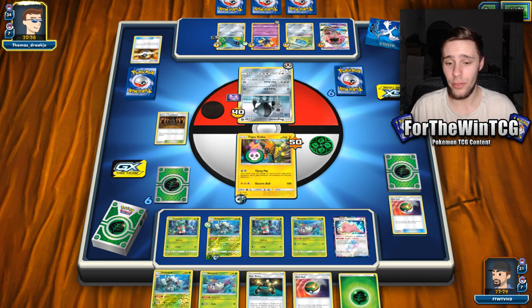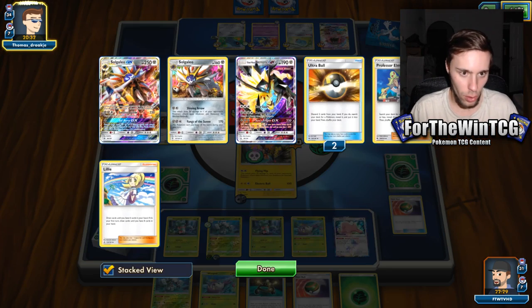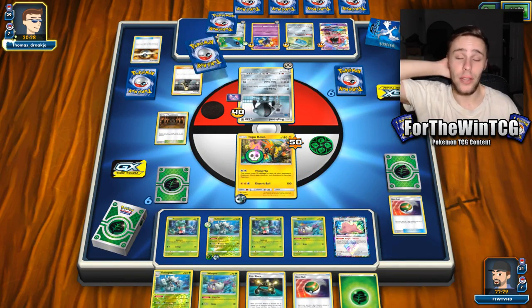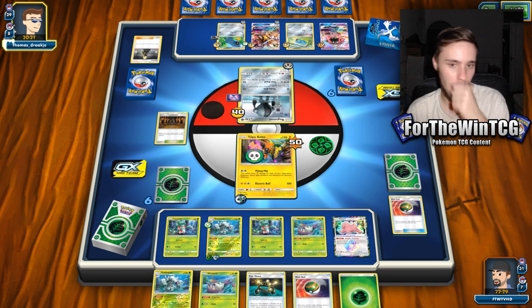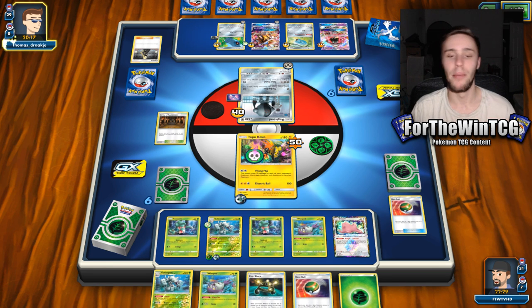It looks like they're in a very tough spot. This is quite a weird iteration of Solgaleo GX and Metagross GX. I did see a comment pointing out something I also want to address — it seems like I'm coming up against decks that aren't really meta. I'm not coming up against Zoroark, Lycanroc, Buzzwole, or Malamar decks.